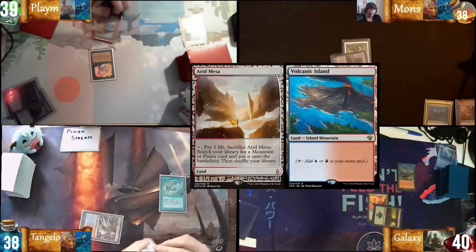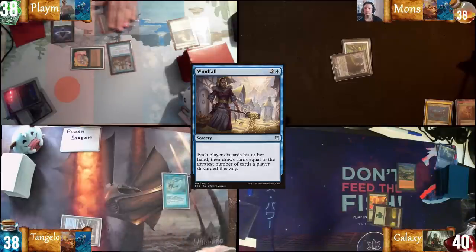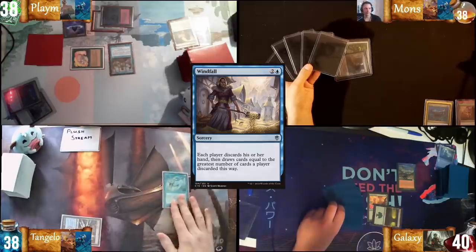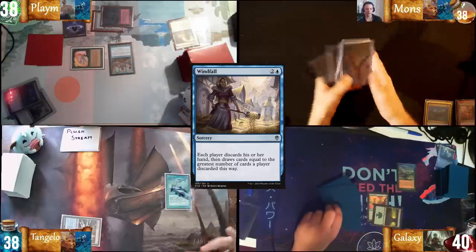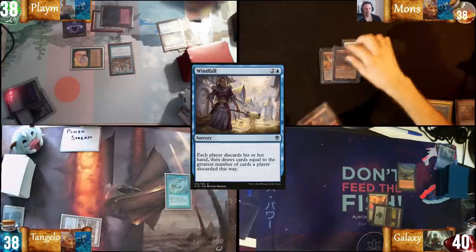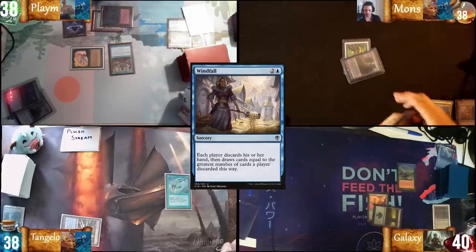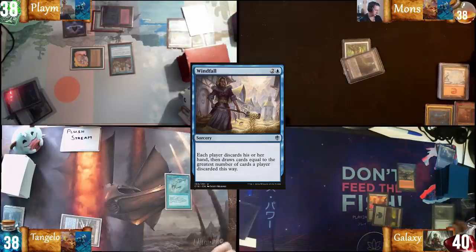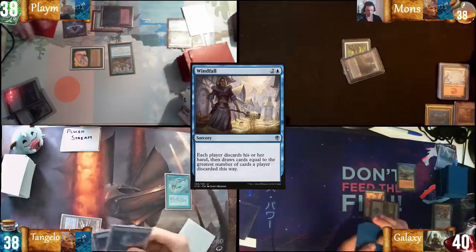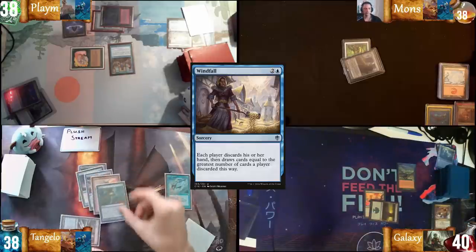Draw for turn — Arid Mesa, fetch Lotus Petal, and cast Windfall. You can draw a card if you wish to. I will opt not to draw with my fish. So we all draw five. Sea of Clouds, Red Elemental Blast, Lotus Petal, Pithing Needle, Dwarven Mine, Snow-Covered Mountain, Snow-Covered Mountain. Vayu, Polluted Delta, Bloodstained Mire, Veil of Summer, Abrupt Decay, Swamp, Cyclonic Rift, Force of Negation, Pyroblast, and Delay.